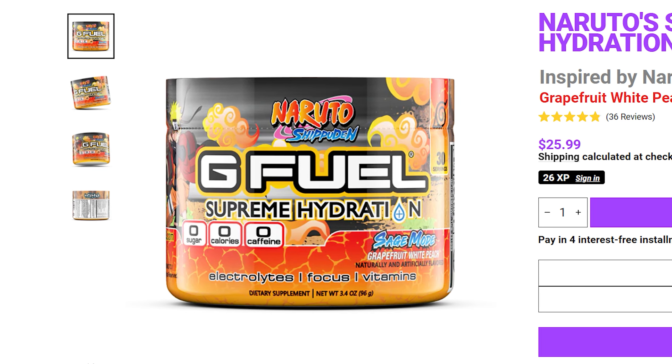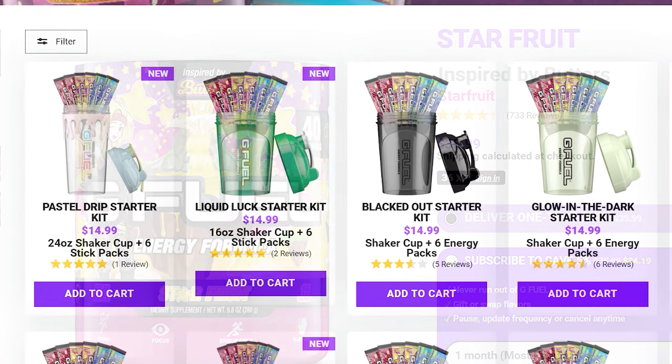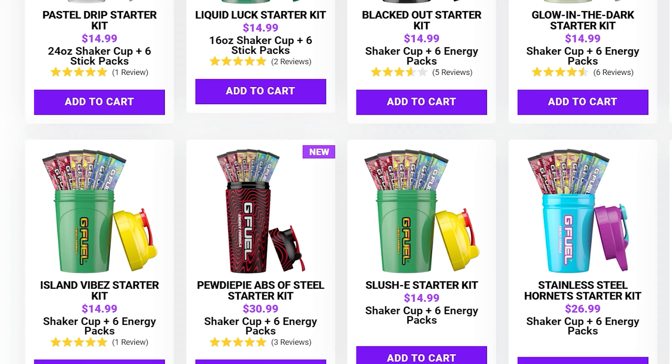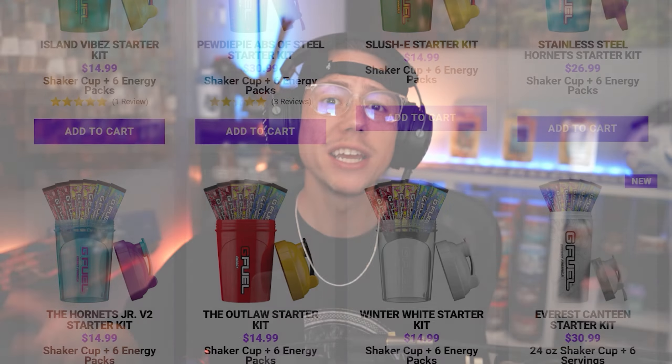Wanted to take a quick second and chat about my friends over at G Fuel. If you're looking to stay focused, energized, or just hydrated, they've got you covered with their normal tubs, their hydration tubs, and their cans. A couple of my personal favorites at the moment: Sage Mode Hydration, Watermelon Mint, and Starfruit. If you're looking to try G Fuel for the first time, they've got sample packs — perfect for finding out which flavors you prefer. Then once you're set, grab a full-on tub and restock on your favorites. Whatever you're looking to pick up, if you throw in code Immortal at checkout, you'll get yourself a nice little discount. The link will be down in the description below if you're interested.